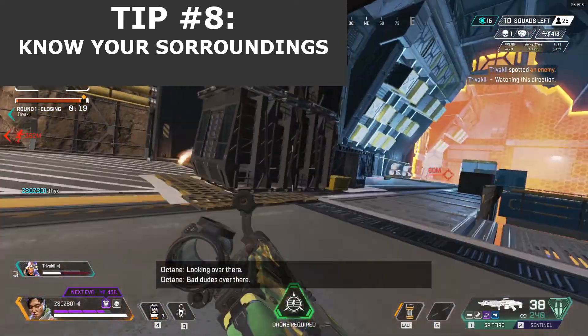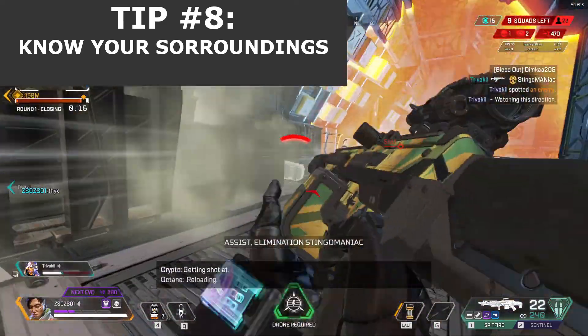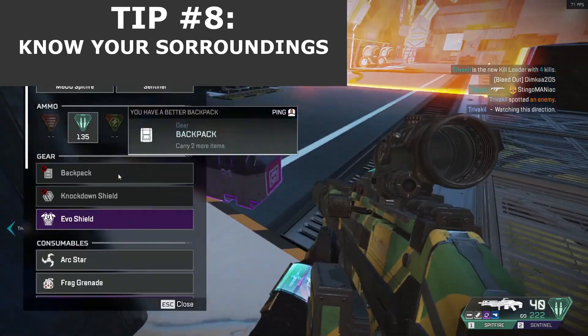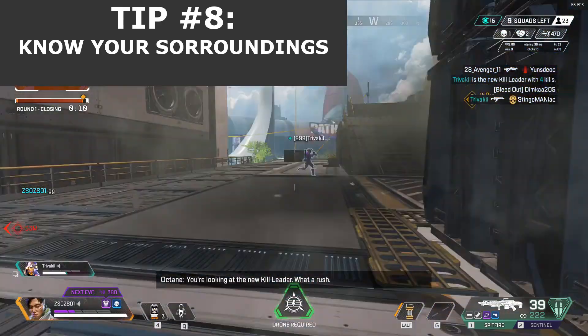Without knowing your area, you'll possibly get into tight situations which will be hard to escape. This is what the Recon characters are for, so make sure you always have at least one on your team.